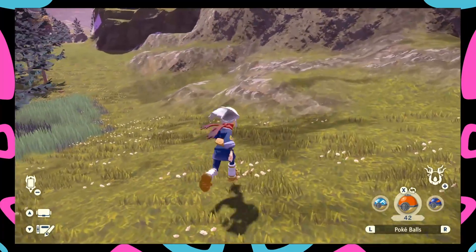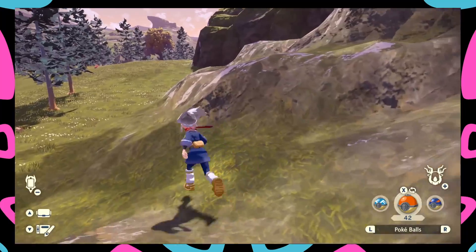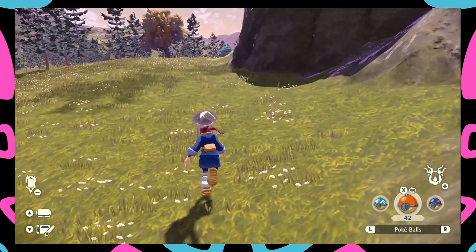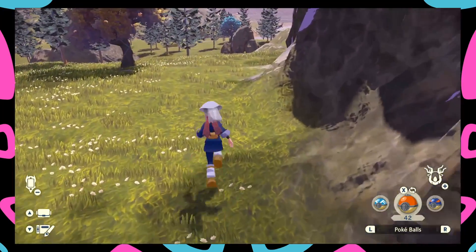If you do spot a Pichu, we're going to save the game so it makes it easier for us to catch. Once you're here, just run down this side until you spot a Pichu. If it doesn't show up, go back to the hometown — Jubilife Village — save, close the game, and open it back up for the Pokemon to reset.